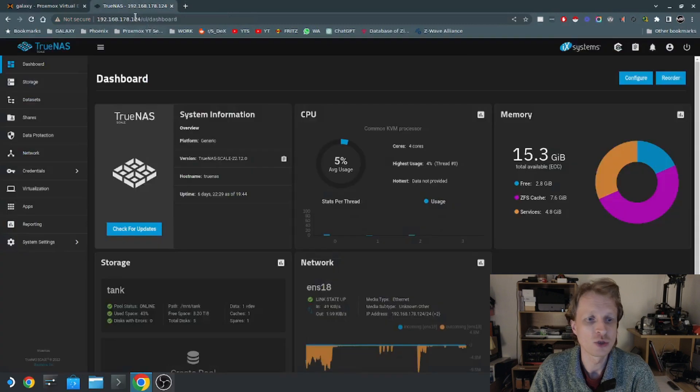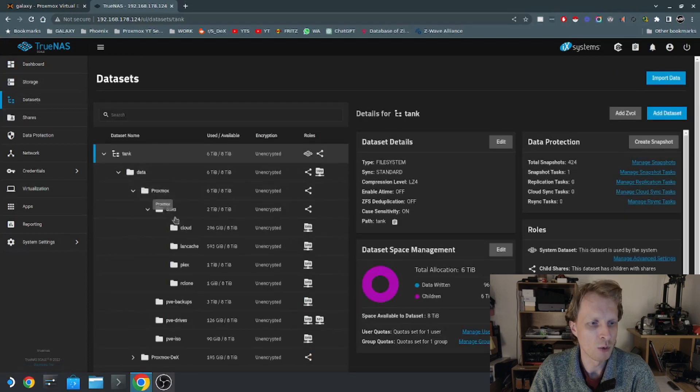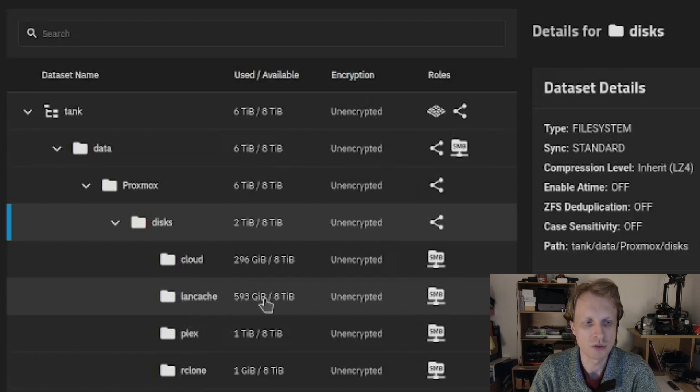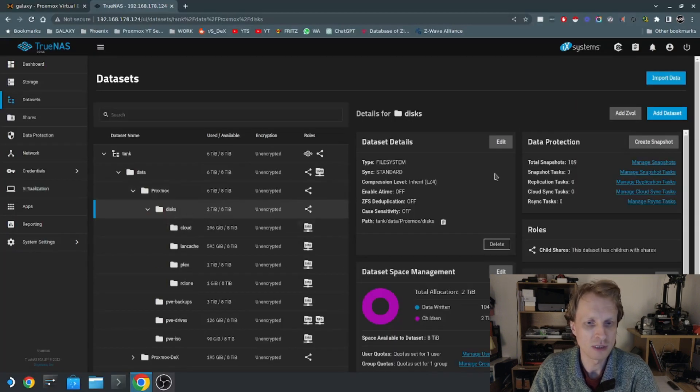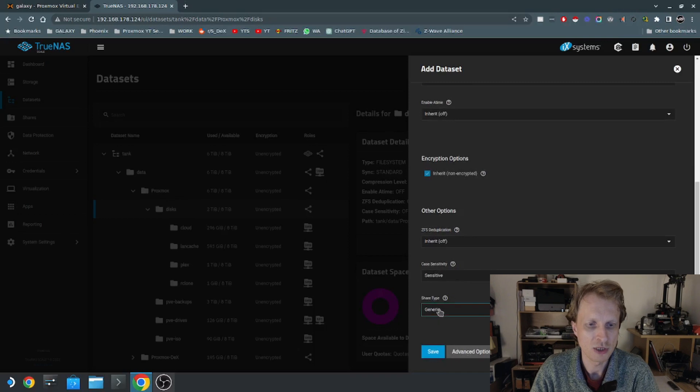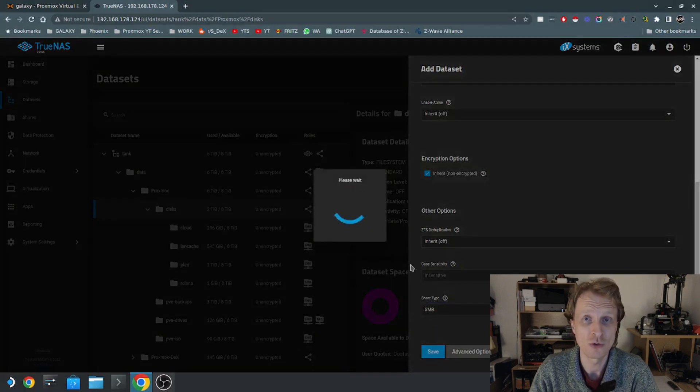Number one, I need to jump inside TrueNAS and create a dataset, then share it using Samba. Let's do that by going inside the datasets, under Disks — that's where I'm going to store it. As you can see it says LanCache, 593 gigabytes in storage — actually it's over 600 gigabytes. I'll select Disks, click Add Dataset, and name this dataset LCYT for LanCache for YouTube. I'll change the type from generic to SMB because I want this dataset shared using Samba.